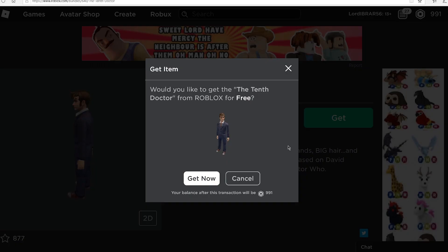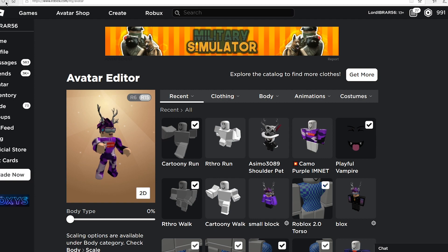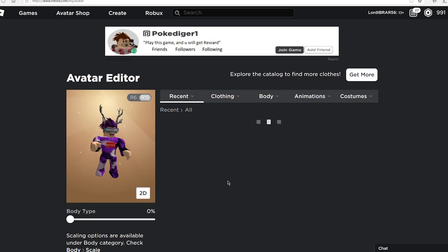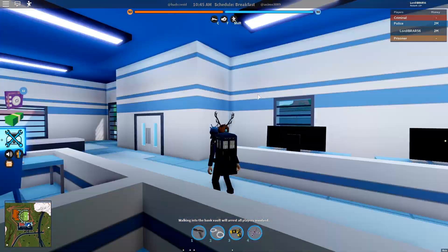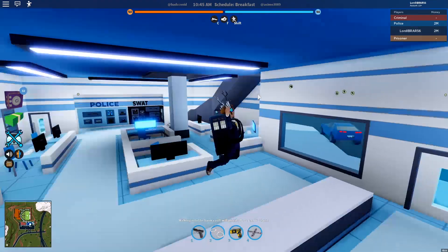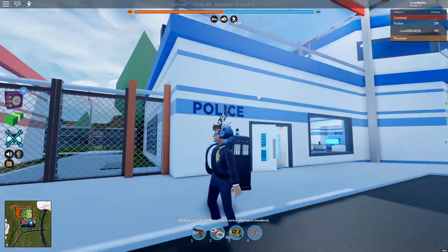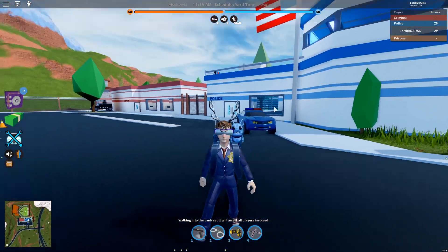Now we've got all four items and you can equip them however you like. I'm going to go ahead and equip the TARDIS backpack. Let me show you how it looks in the game — the new Doctor Who backpack is insanely big, and I've also got the shoulder accessory equipped.